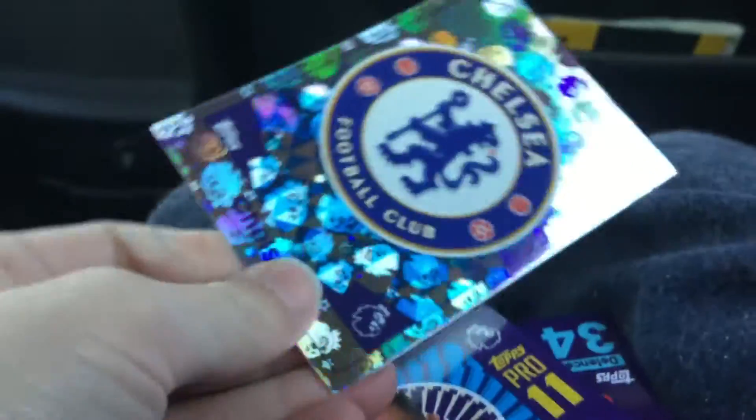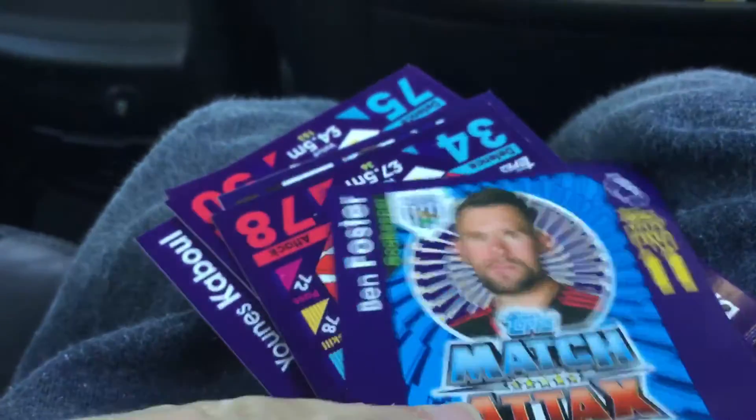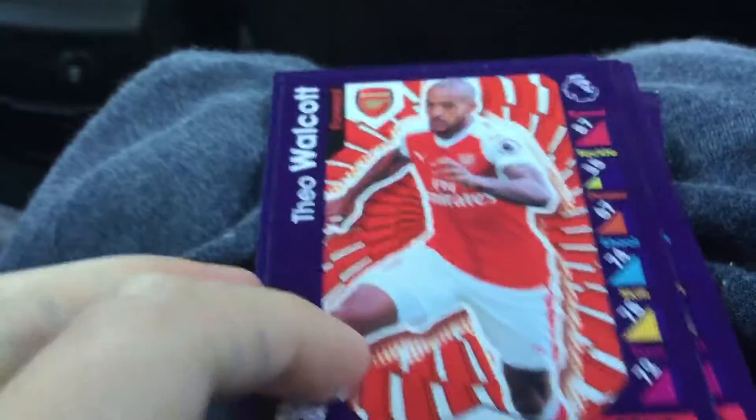I'm going to open this pack up and see what's inside. We do start off with a West Ham card, which I'm going to guess is a Man in the Match — yes, it is! Andy Carroll Man in the Match for West Ham. And then we've got the Chelsea badge. We've got Ben Forster Pro 11 Code. And we've got Theo Walcott.